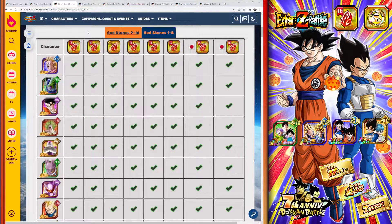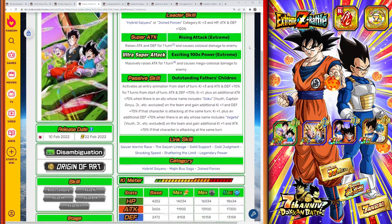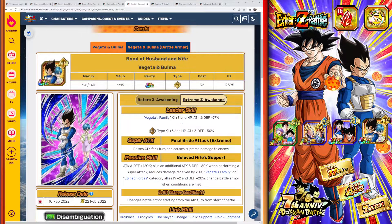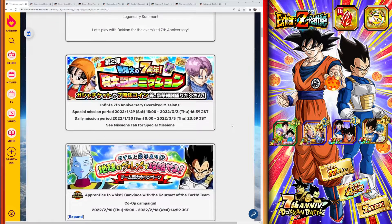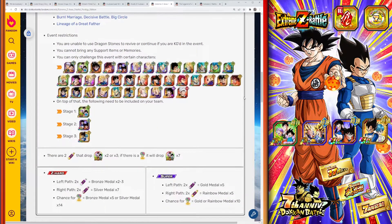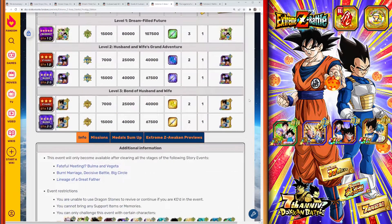Next are the free-to-play units — there are four completely free-to-play farmable units you can get, two of them being LRs, and three of them can be Extreme Z Awakened. First is the Gohan, Goten, and Trunks unit. You can also farm the free-to-play Goku and Chi-Chi and the free-to-play Vegeta and Bulma from their respective events. If you're trying to get the 77-unit multi-summon done, you actually need to farm them out anyway, and some of those multi-summon tickets come from completing their Extreme Z Area.